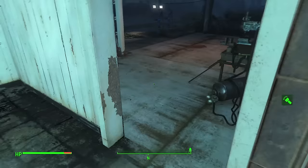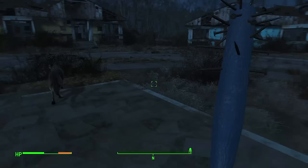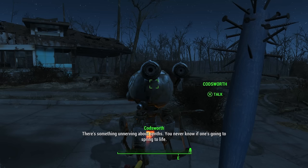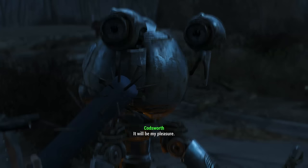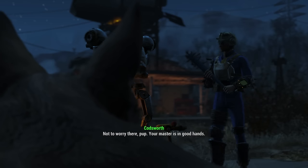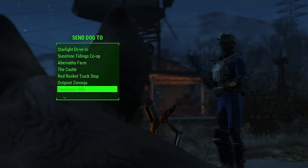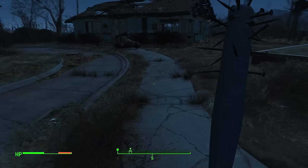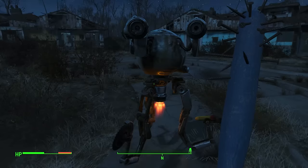Next up: companions. You start with Dogmeat — it's an unfortunate name — but I would really swap out Dogmeat early on for Codsworth as soon as you can. Take Codsworth as a companion because he is just so much better in a fight; he's got a saw blade attached to an arm. Dogmeat is cool and he'll hold up an enemy, but Codsworth is by far the most useful of the two at the beginning. You'll find other companions as you go, but seriously, at the start pick Codsworth over Dogmeat — unless you're just a dog lover, and I understand that.